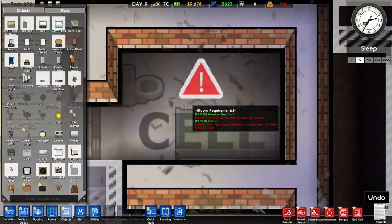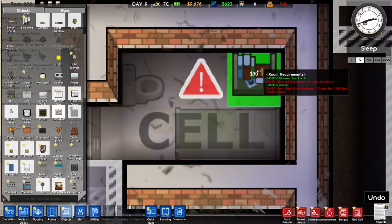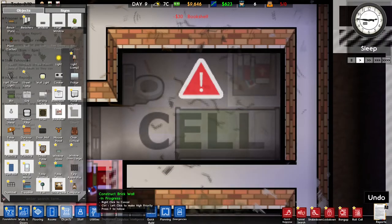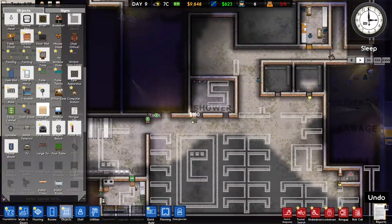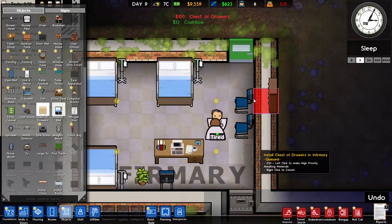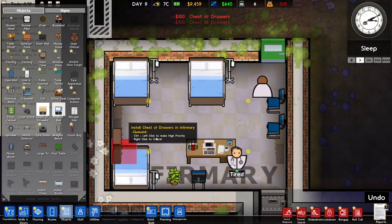It is a cramped cell but if it's only for one person I think it's okay. I'm also gonna put in a bookshelf so they can read. What else is there? There's a chest of drawers — maybe that's nice to put in here. I think it might be nice to put that in the infirmary.